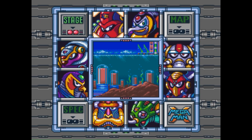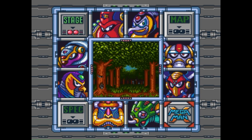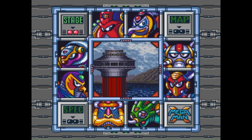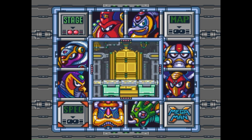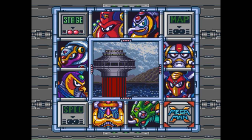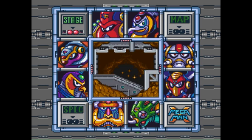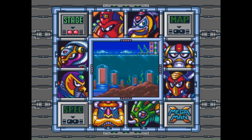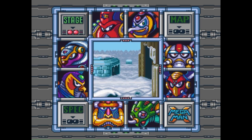Hey guys, welcome back to some more Mega Man X. You might be a little confused about what this game is. Basically, there's this bad guy Sigma — he's a reploid. Your name is Mega Man X, you're an android. These reploids are basically like versions of you, and they've gone what they call 'maverick,' meaning they're evil and you have to go around killing them. There are eight mavericks, and when you kill them you get their power. Each of them is weak to one another's power.